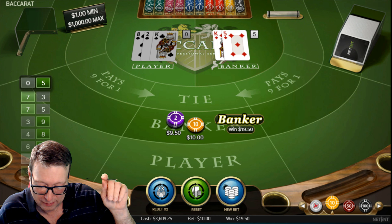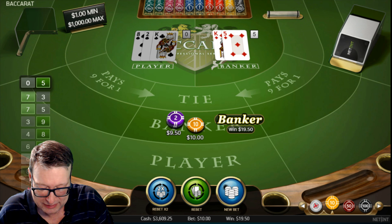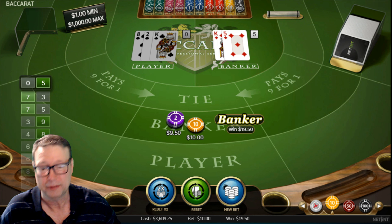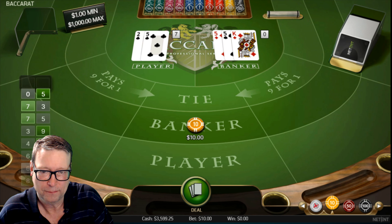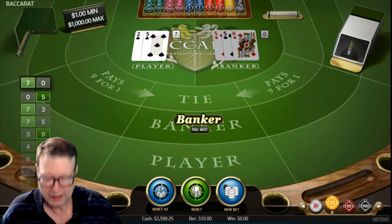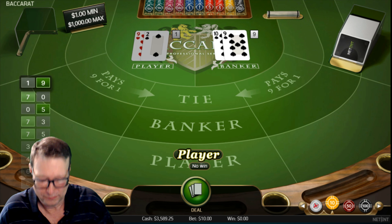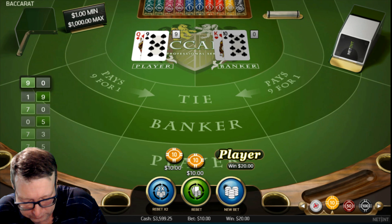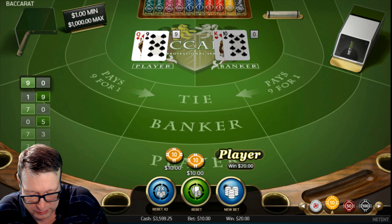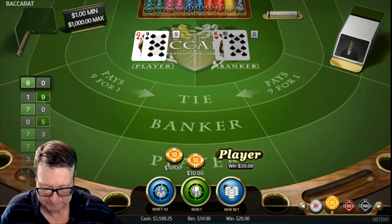Now we won on the fifth one, so we're going to number six. Number six is banker, player, player, player. Banker loses. Now we go player — player lost. And we go player again — player wins that time. So we get one win and two losses. I'm looking at about three losses down. I will go one more at this point before raising my level up.